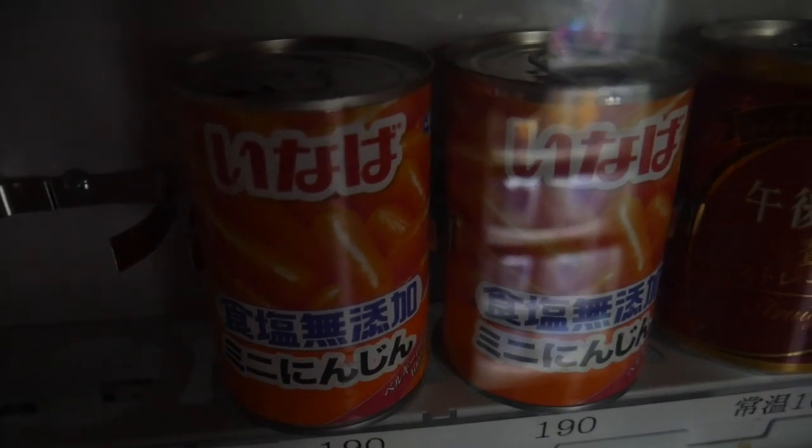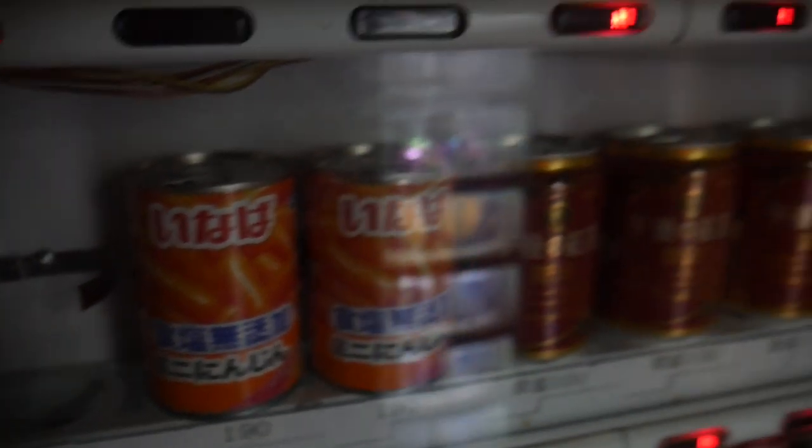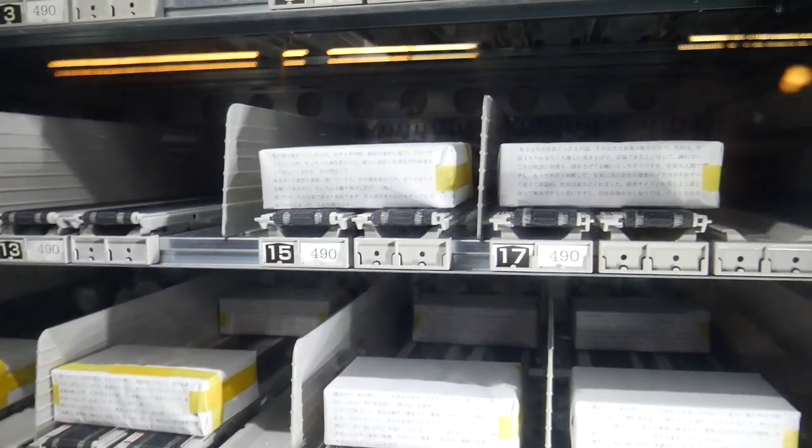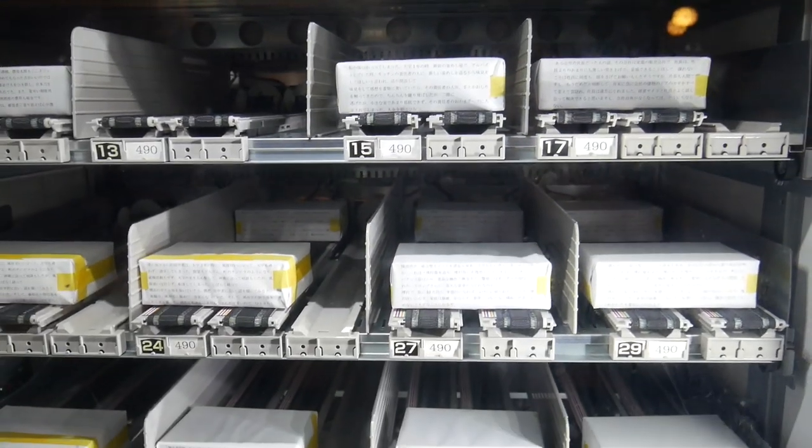Then we have like carrots — this makes no sense. And then there's a random flower ornament. Whoever was in charge was like, 'You know what, we need some plastic bugs next to some carrots and a glass rose — that sounds like a good combo.' I don't understand, it makes zero sense. They just threw stuff in. So I'm gonna buy some stuff just because it's weird and unique.